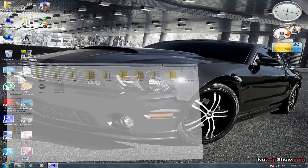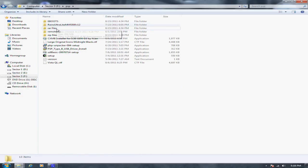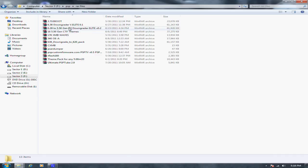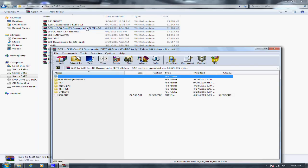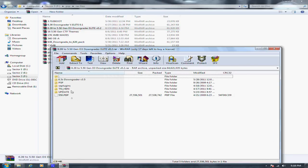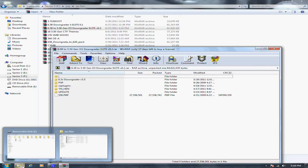So I have this pack ready. It's the E-Lite version pack. Right here — 6.29 to 5.50 Gen D3 downgrader E-Lite 0.2. If you click on it, I'll give the description. You will find these folders, and I'm going to show you where to put them and how to use them.